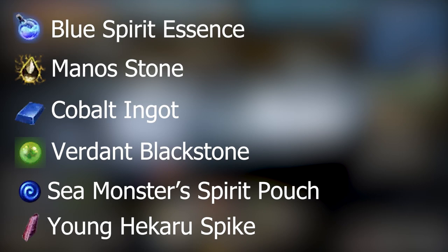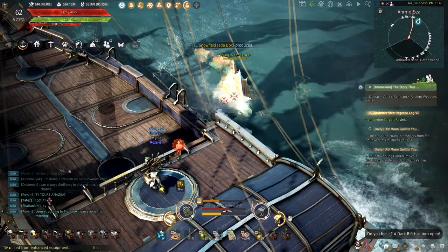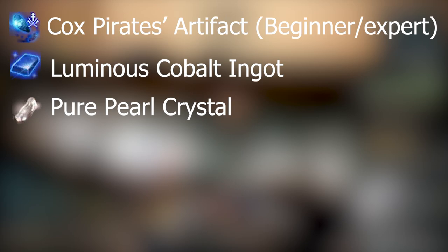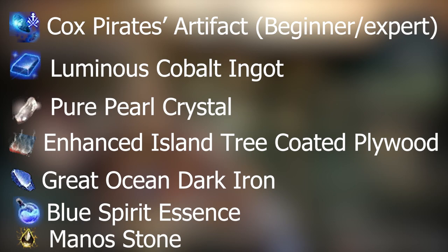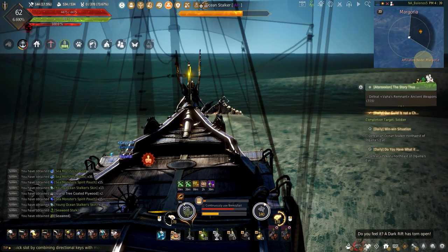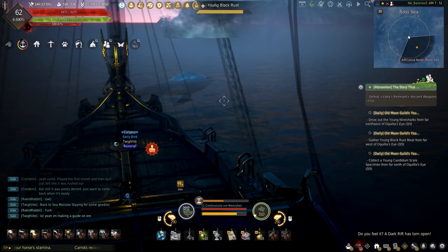Young Heikaru drop blue spirit essence, mana stone, cobalt ingot, brilliant black stone, sea monster spirit pouch, and the young Heikaru spike. Young Ocean Stalkers have almost the same loot but can drop deep sea memory filled glue instead of cobalt and the young Ocean Stalker skin. Normal Heikaru drop better materials including the Cox pirate artifacts — parlay beginner and expert — luminous cobalt ingot, pure pearl crystal, enhanced island tree coated plywood, great ocean dark iron, blue spirit essence, mana stone, and guild drops: the Heikaru spike, monster spirit pouch, and with a 1% chance the amethyst Heikaru spike. Ocean Stalkers drop similarly with the Ocean Stalker skin replacing the spike and the amethyst Heikaru spike replaced by the equally valued Ocean Stalker whisker.